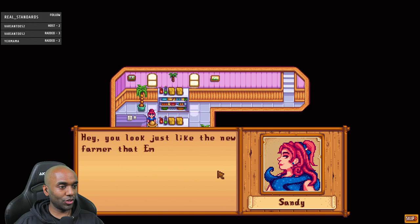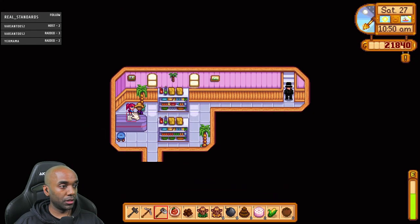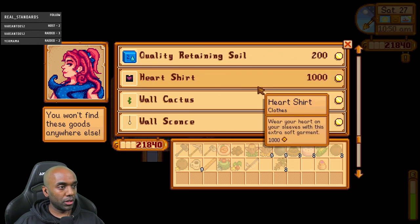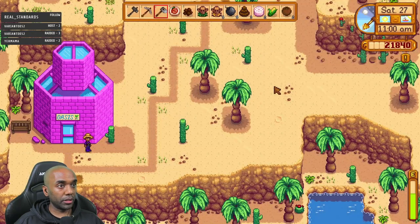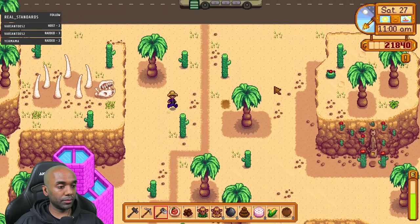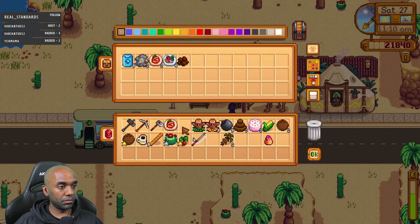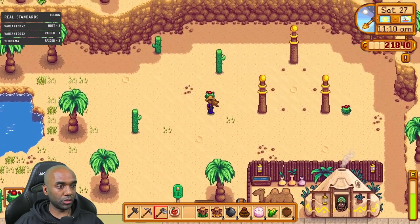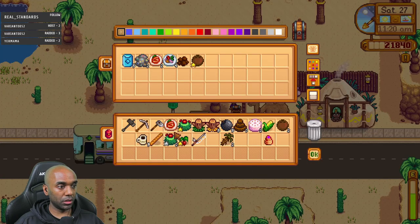Hi Sandy! She has rhubarb and star fruit seeds — you can get seeds year round, of course. Nothing I want right now. Let's take what little time we have left and go into the skull cavern. I have no inventory spots left. I'll leave the gold star coconut. Got some cactus fruit — that's so good for food. I don't imagine I'm going to get very far, but let's find out.